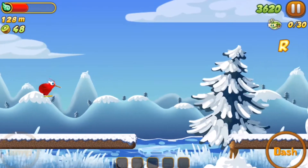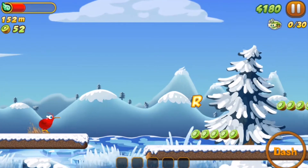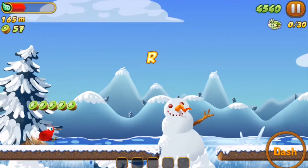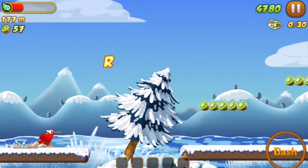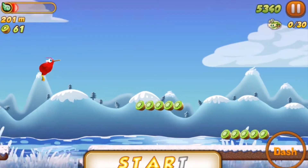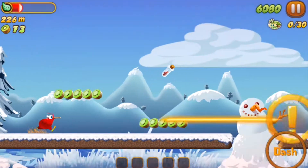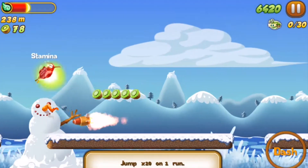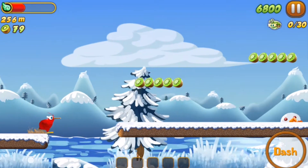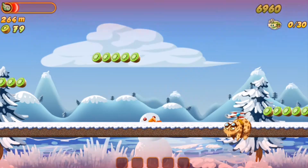That's pretty much the whole game. You can also unlock different birds — they're all from the same family and each one has different special powers. You can also level up each bird and use different power-ups.